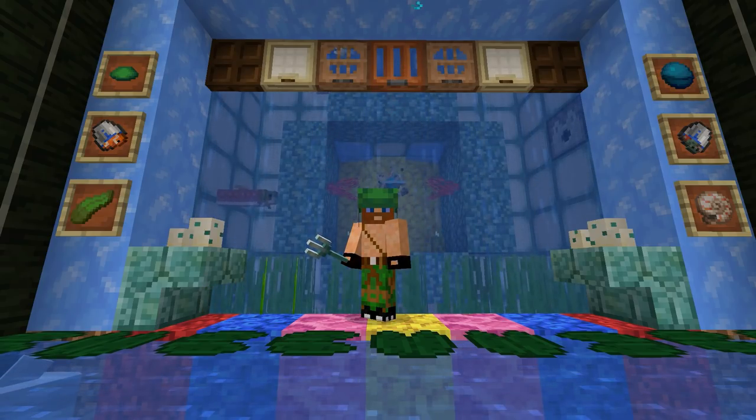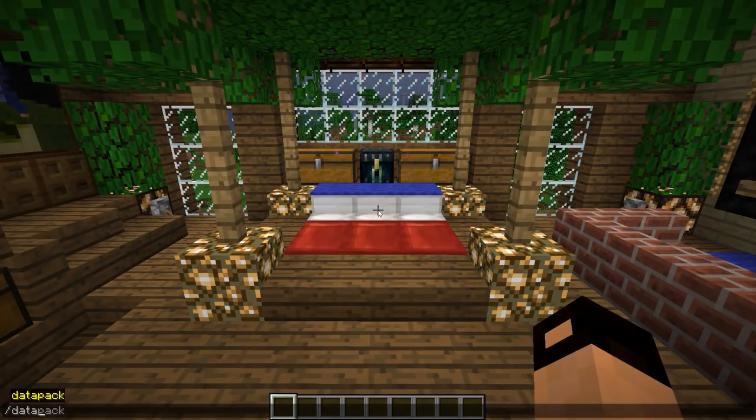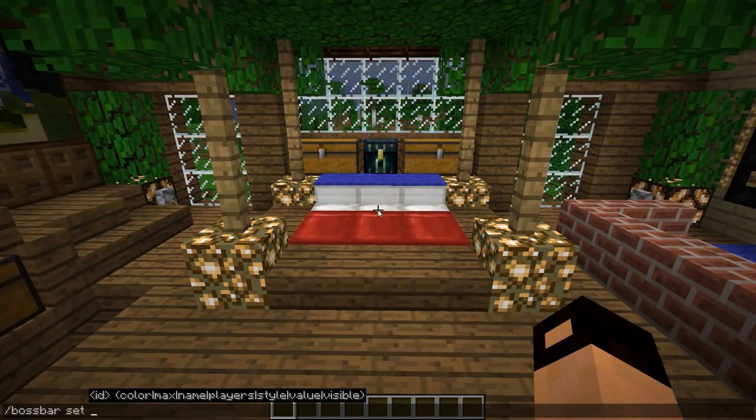There's an option to toggle automatic command suggestions in chat. Data and data packs are the other two new commands. Boss bar is a new command. Obviously, it creates a boss bar.